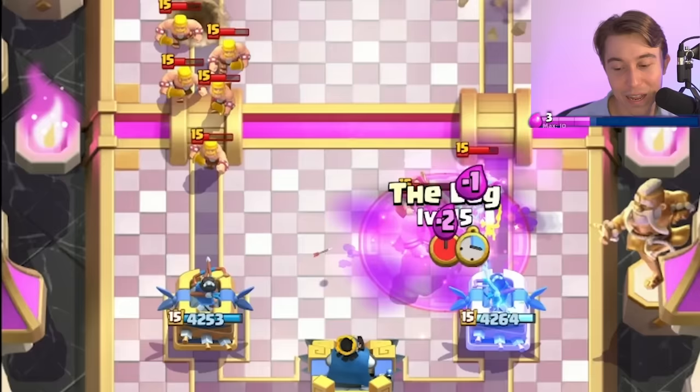I'm going to go for Bomber at the River — if he firecrackers, it doesn't matter that much to me. We are going to make him miss that Earthquake every single time. Then we're going to log, Ice Spirit, and he loses the Firecracker with no damage. This deck is the epitome of toxicity — and then we're going to Poison to add a little bit more fuel to the toxic mix. Can we use the Tesla? I think we can — I'm literally going to sacrifice a Mighty Miner so we can pop the Tesla and win the game.